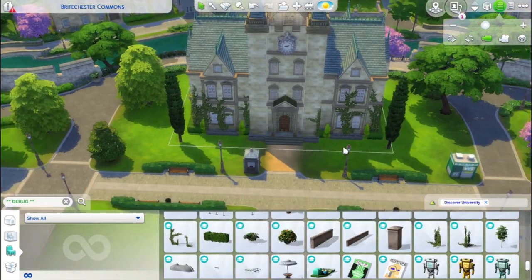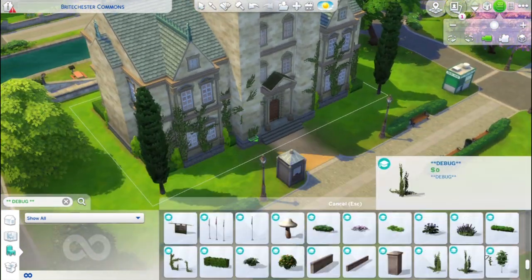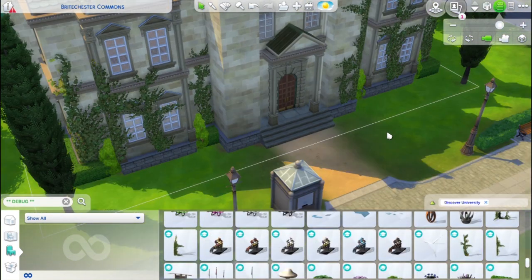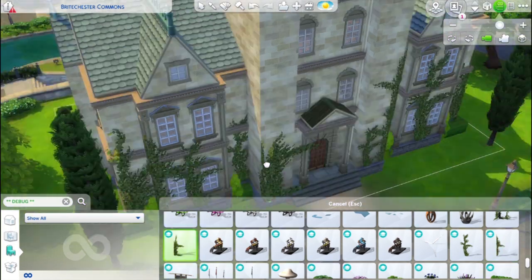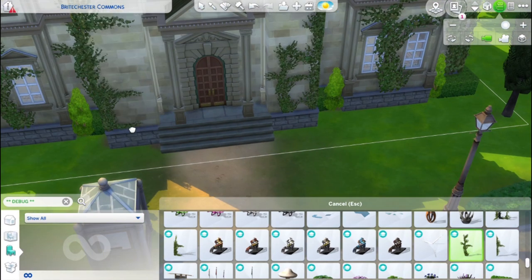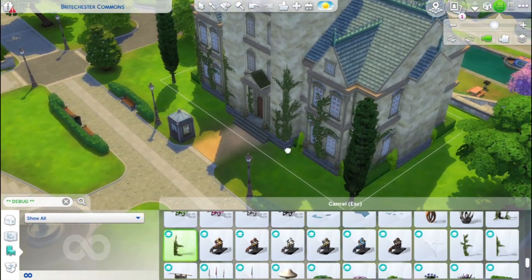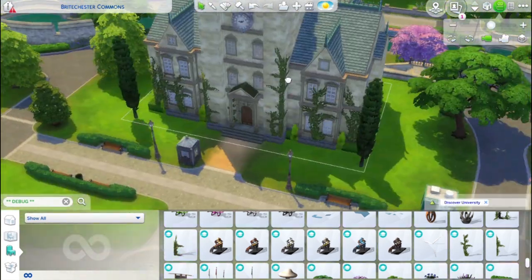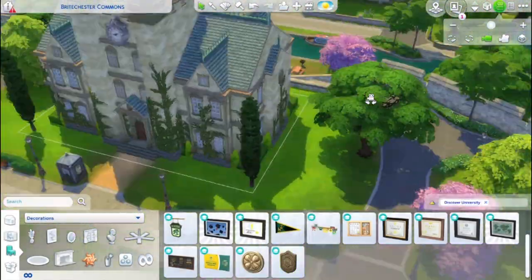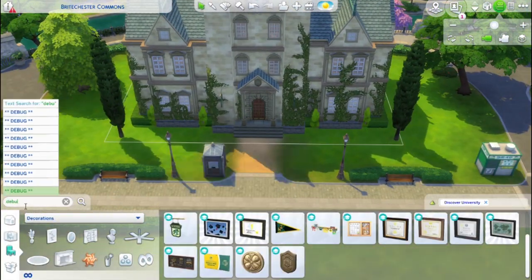I am loving this new ivy that came with this pack — it is beautiful. It did take a little working with to make sure it wasn't poking through the walls, which was actually pretty difficult because it has a lot of parts that stick out. If you have lots of corners like I do in this build, it can be a little tricky. But I had a lot of fun with it and I really like how it looks — more natural than the other wall ivy we've previously gotten.